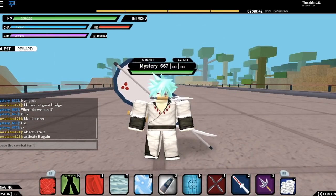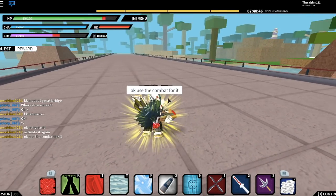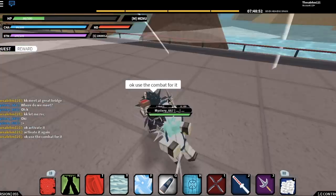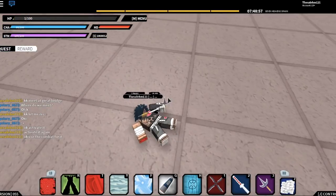Okay, use the combat for it. So this is what happens when you fight somebody with Sasuke's Rinnegan — it starts splashing black stuff, which does a lot of damage, bro. Makes it really OP. That is OP, guys.